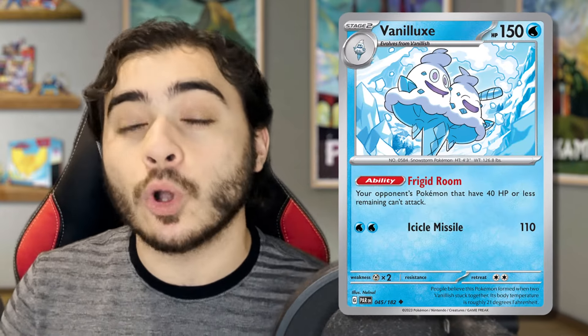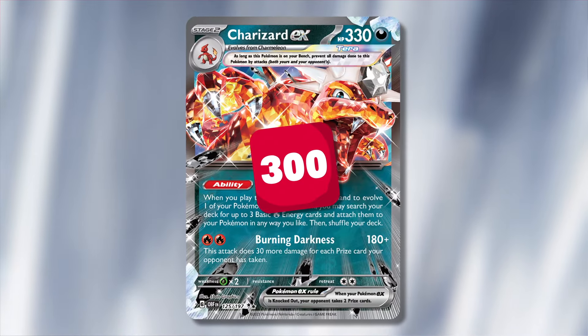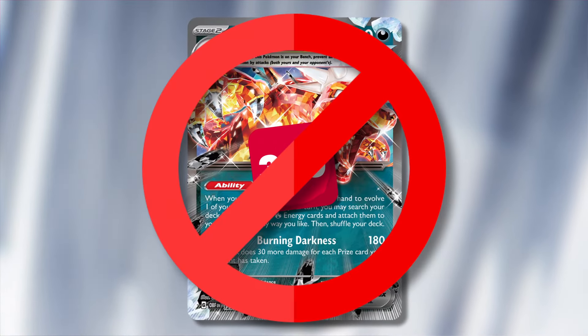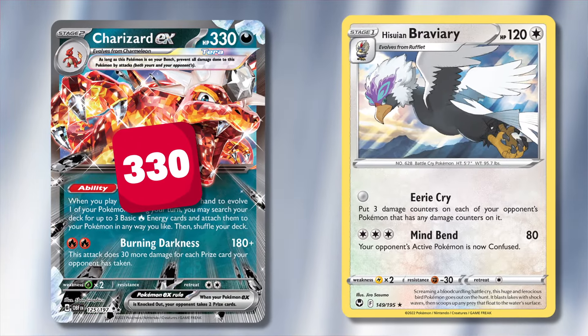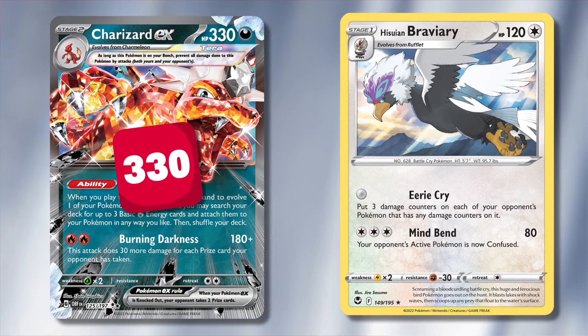Combine this with Vanilluxe's Frigid Room ability, which lets Pokemon that have 40 HP or less remaining not attack. So if you use Icicle Soul on literally any Pokemon that is at their highest stage of evolution, they have 30 HP left. If they can't heal, they can't do anything, and you can finish them off at the end of the game with Hisuian Braviary's Eerie Cry, putting three damage counters on any of your opponent's Pokemon that already have damage counters on them.